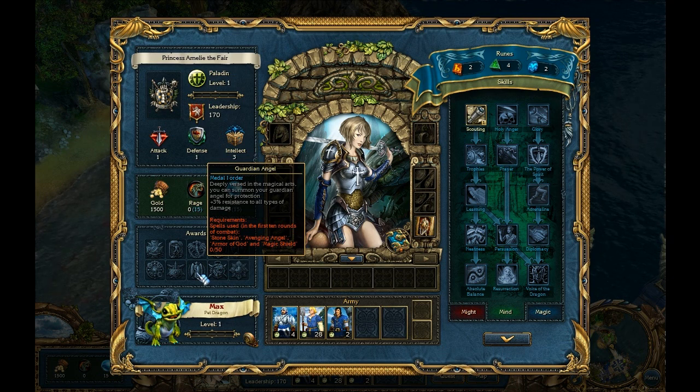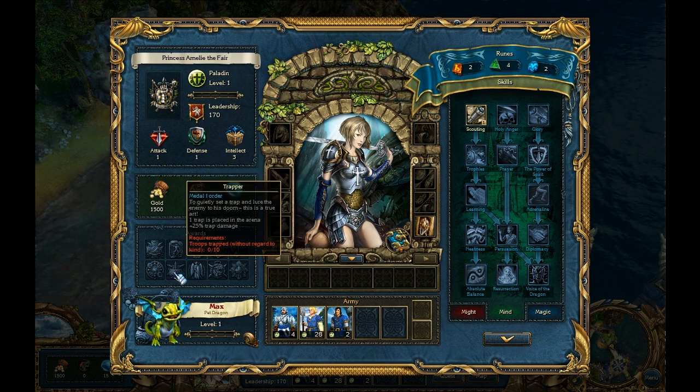Other awards include Blind Rage, critical chance, and one for simply using rage abilities — that will fill automatically. One award tracks using the Stone Skin spell, Avenging Angel, and Arm of the Gods — slightly harder as a Paladin since they can only cast one spell per turn, and it's more likely to be healing, bless, slow, or haste rather than Stone Skin. Still, the presenter plans to pursue it since it grants resistance to all damage types. The Trapper award requires placing traps on the battlefield and having the enemy unit step on one, dealing enough damage to kill the entire stack — the hardest award.